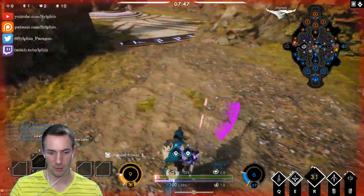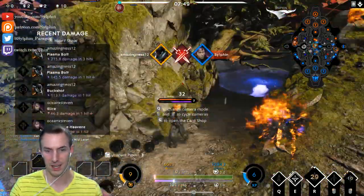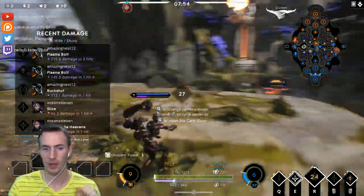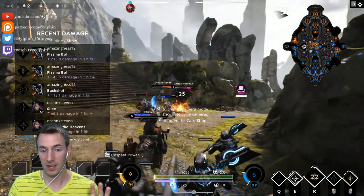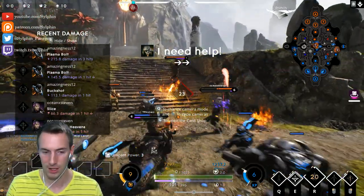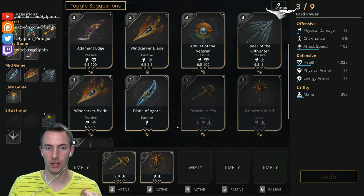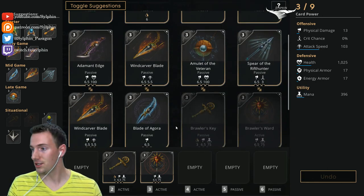I'm going low in health so I have to be careful. I pop my right click for some barrier and I just get taken out - not a good thing. I should have just backed off, gone right back to base, and made sure I was healthy instead of dying.